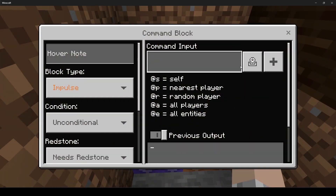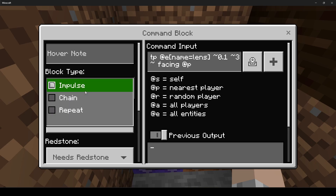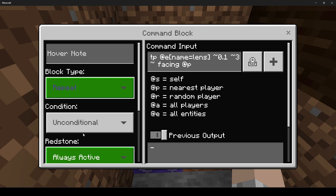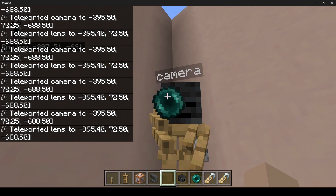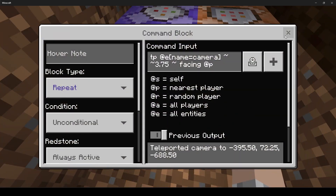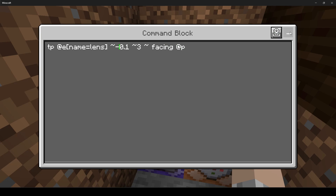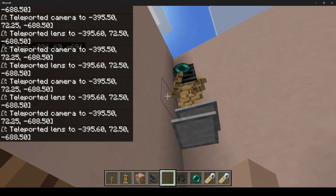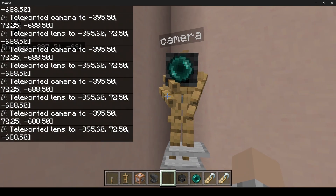Then we're going to add another command for the lens: tp @e[name=lens]. If you changed the lens to a different name, change this too. Set it to 0.13 facing player. Have this as repeat and always active to keep teleporting it up there. If it's not centered, change the value to negative 0.1 — that's because we're on the left side. If you were on the right side it would face better, but on the left we just put it as negative.